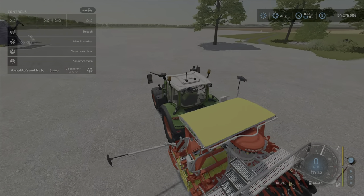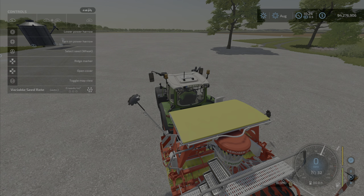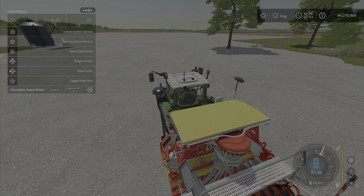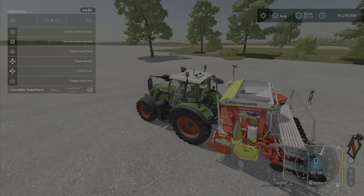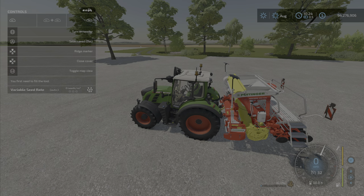Ridge markers are L1 and right or left on the d-pad up. You can select your seed options by Triangle, just the regular seed options. Open cover is L1 and left on the d-pad. No fertilization option. The deactivated seed rate is part of precision farming — I would leave it on if I were you.